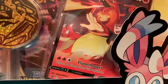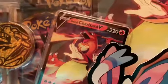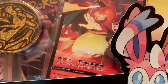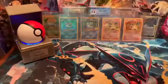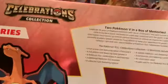This attack right here - Flamethrower. And it's a V now. Discard energy from this Pokemon - two fires and a colorless - it does 200 damage. For a V, that's like one-hit chaos.